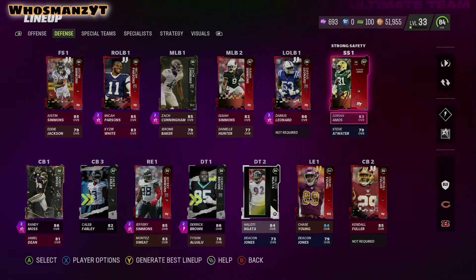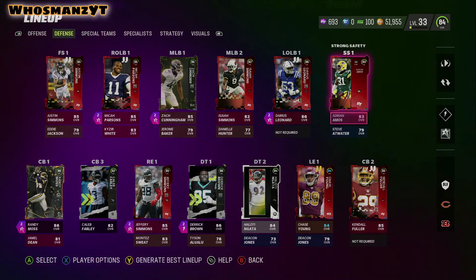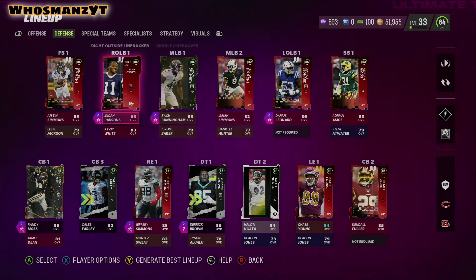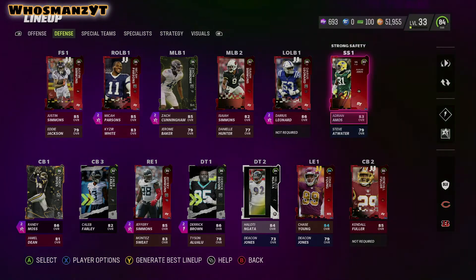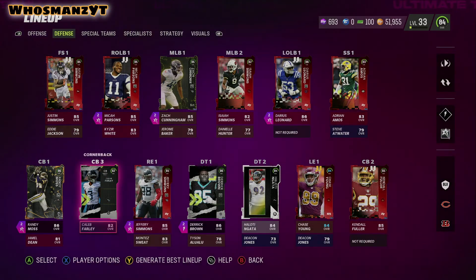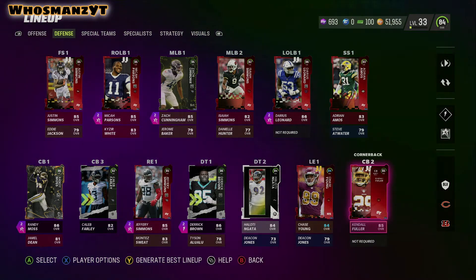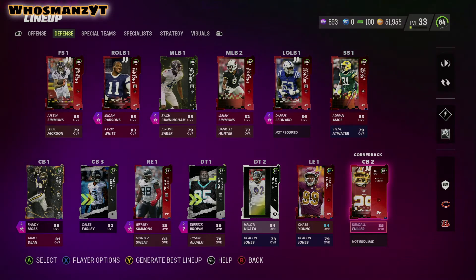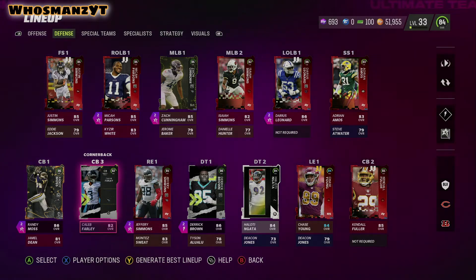I would like to change and have a different strong safety, preferably one who's better in man coverage, maybe a little bigger. But Simmons right now at free safety is perfect — he's going to be center field. I've got to figure out a strong safety and also my cornerback situation. Randy Moss is more of a zone guy. It's really Kendall Fuller — I'd like to have a tall cornerback in that spot. And Caleb Farley in the slot is really nice just because of how fast he is. I'll be sending him in blitzes.